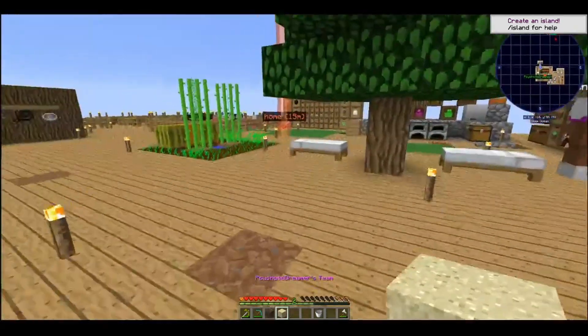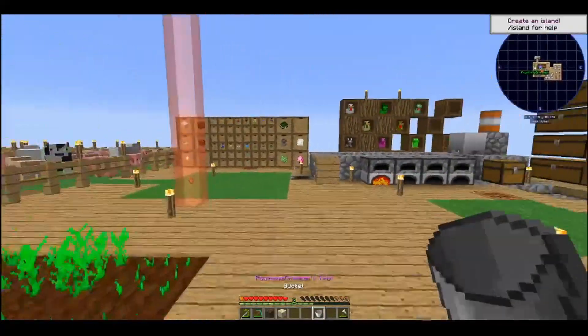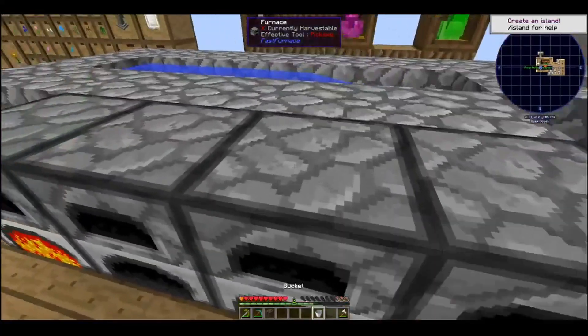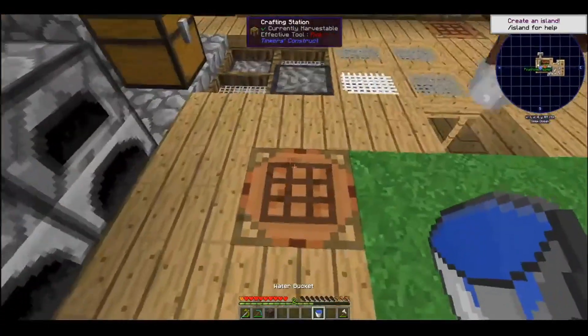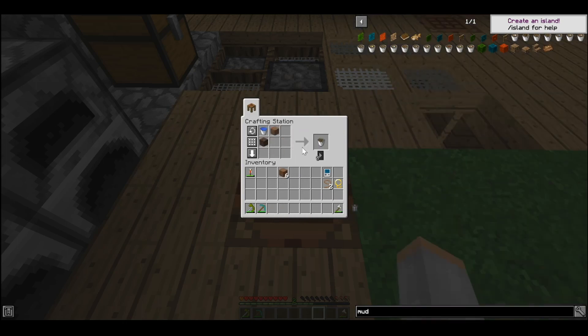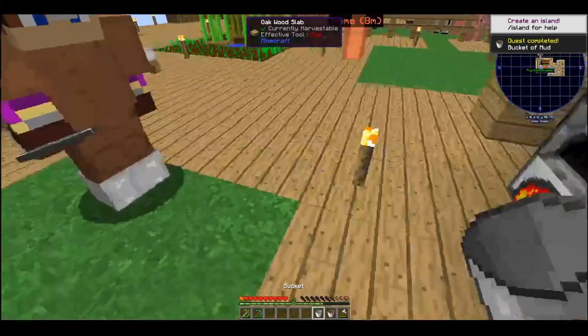Soul sand done! I almost fell off the island — don't do that, that would be bad. Very clumsy. Dirt, soul sand, and there's a soul sand mud done.